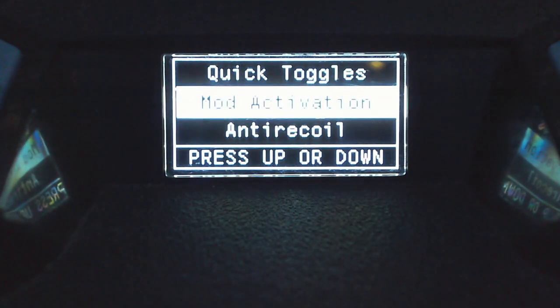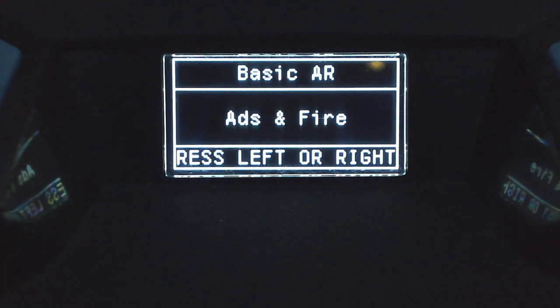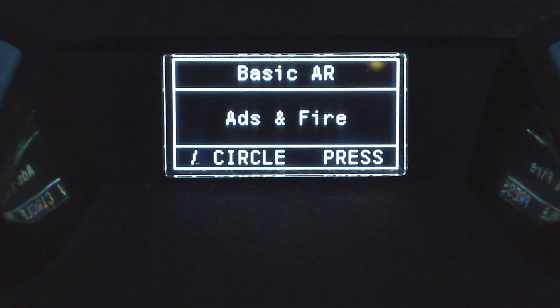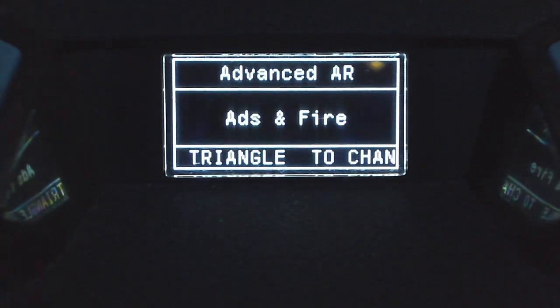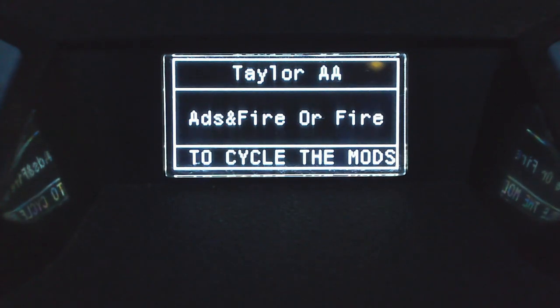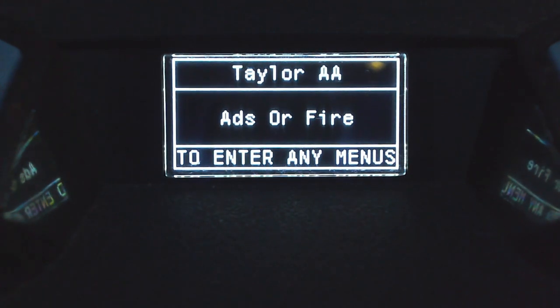Next is mod activation. I've done a recent video on this for the Scottish Tryhard script — it's the same mod, works the same way. All you're changing is when you want the mod to activate. For basic anti-recoil, you can have it activate when you ADS and shoot, when you ADS and shoot and also hip-fire, or only when you hip-fire. For Tailor AA, you choose whether the aim assist activates when you aim down sights and shoot, or also when hip-firing. Mod activation simply controls when each mod kicks in.